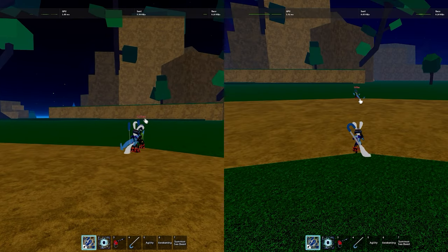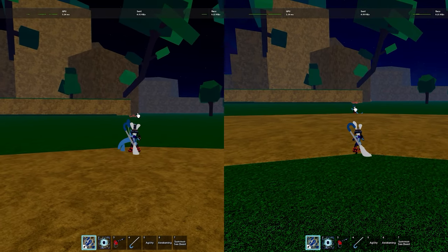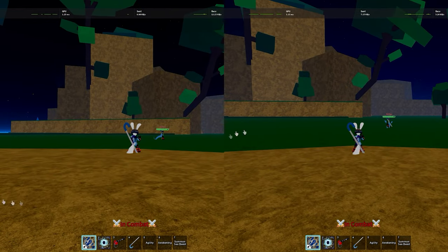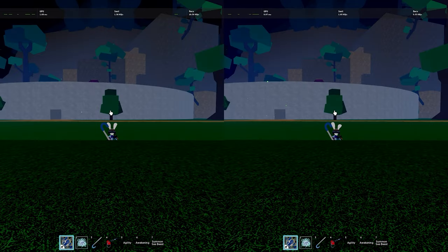The distance from when you use Z and when it hits them has an effect on how much damage it does. When you hold Z versus when you don't, it makes no difference but the animation.